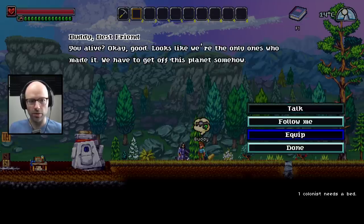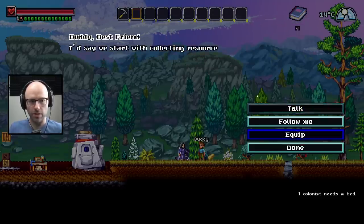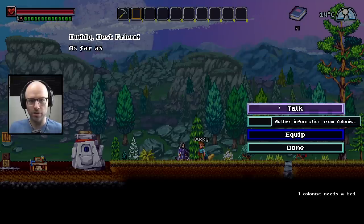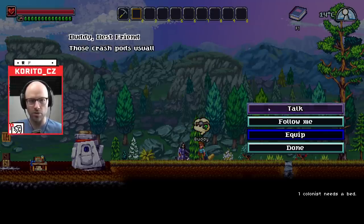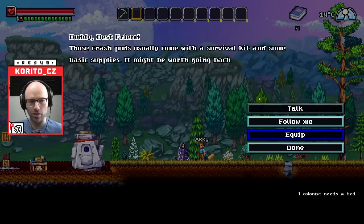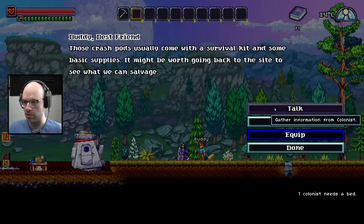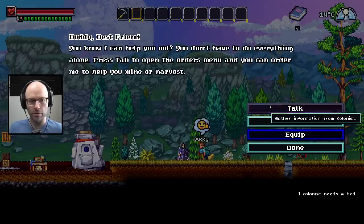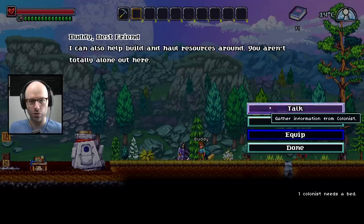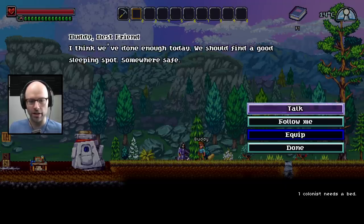You alive? Looks like we're the only ones who made it. We have to get off this planet somehow. I'd say we start with collecting resources — why don't you have a look around the place and see what you can gather? As far as shelter, I think we should find a cave or cut down some trees with an axe or a pickaxe. Those crash pods usually come with a survival kit and some basic supplies — it might be worth going back to the site to see what you can salvage.